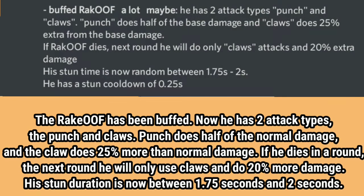The Rake Oof has been buffed. Now he has 2 attack types: the punch and claws. Punch does half of the normal damage, and the claw does 25% more than normal damage. If he dies in a round, the next round he will only use claws and do 20% more damage. His stun duration is now between 1.75 seconds and 2 seconds.